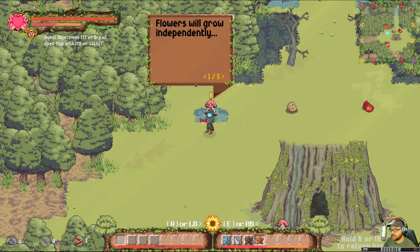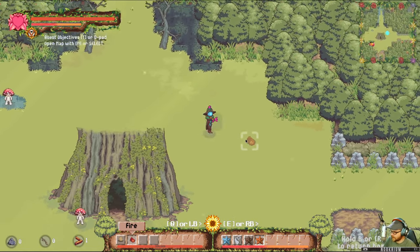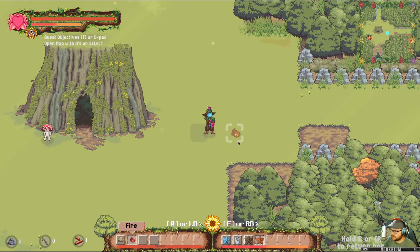Let's see what's out there. Flowers will grow independently and can be harvested at any point — they bloom stronger and faster when nurtured and surrounded by compatible neighbors, much like us. So there's a rock seed and a fire seed. I'm assuming rock seeds and fire seeds don't get along, but what do I know?